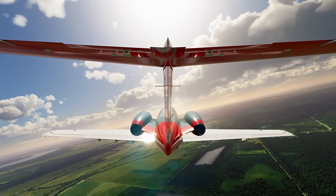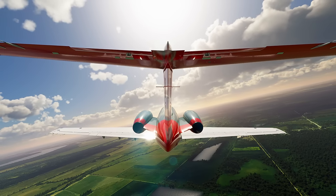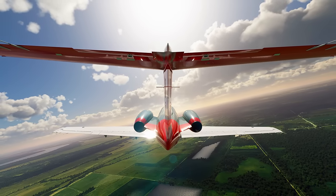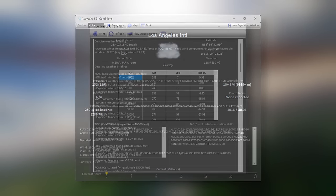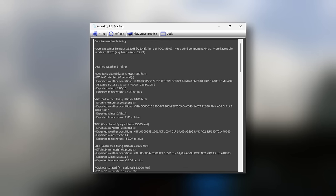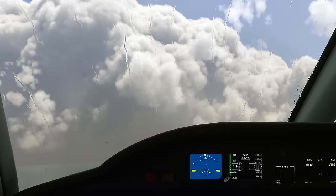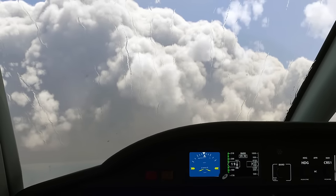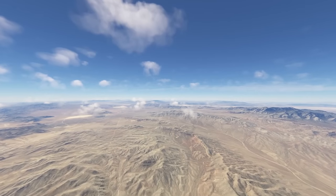I haven't tried it out myself yet, but at its price point I probably will, because it's a great deal in my opinion, in spite of the slightly old-fashioned looking design. It also includes some quite interesting features, such as the ability to pull in historic weather data into your flight sim, Navigraph and SimBrief integration, and a collection of pre-made weather presets. It looks good — but have you tried out ActiveSky? Let me know in the comments.